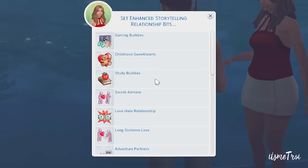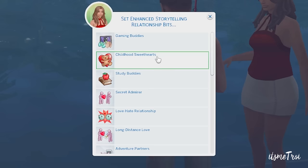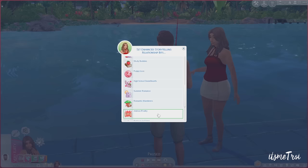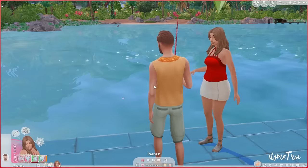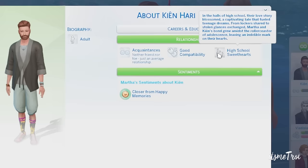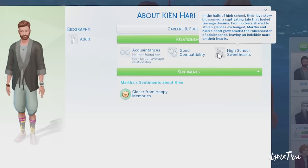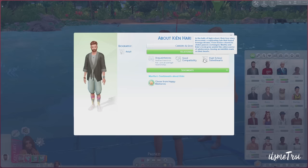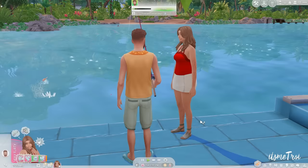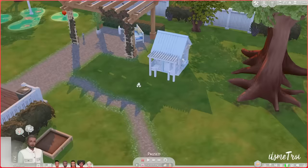The next mod is the Expanded Storytelling Relationship Bits mod. Its primary function is to give you more storytelling within your relationships — labels such as star-crossed lovers, music collaborators, partners in crime, jealous rivalry, romantic wanderers, study buddies, puppy love, high school sweethearts, summer romance, or long distance love. These labels show up in the relationship panel and add so much depth to storytelling and gameplay.